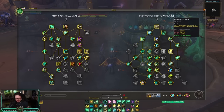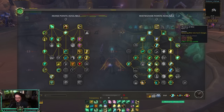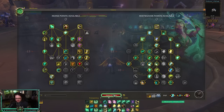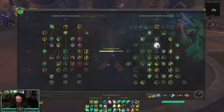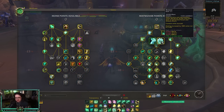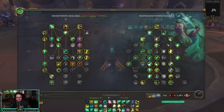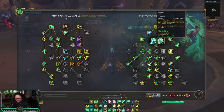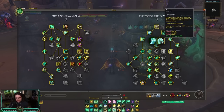Go for Thunder Focus Tea, Invigorating Mist (which gives the cleave heal with Vivify — I'll explain in the rotation), and Mastery of Mist to give Renewing Mist two charges. For Restoral vs. Revival: I default to Restoral because it's basically Revival that you can use while stunned, though it doesn't dispel magic DoTs. The only time I'd play Revival is against Affliction Warlock or maybe Elemental Shaman. Restoral lets you heal through stuns and potentially avoid burning a cooldown.